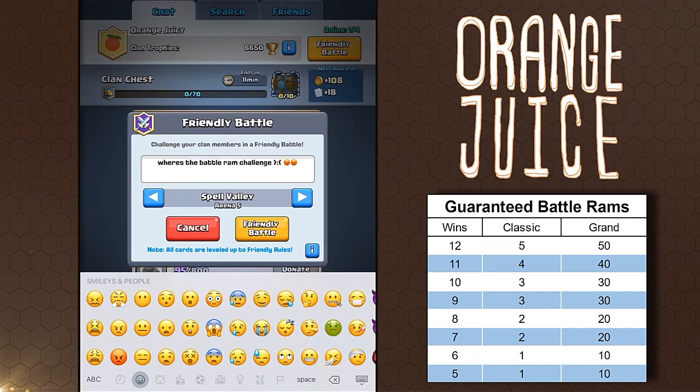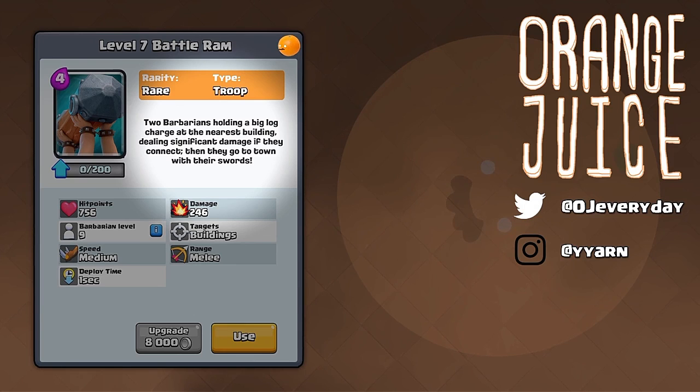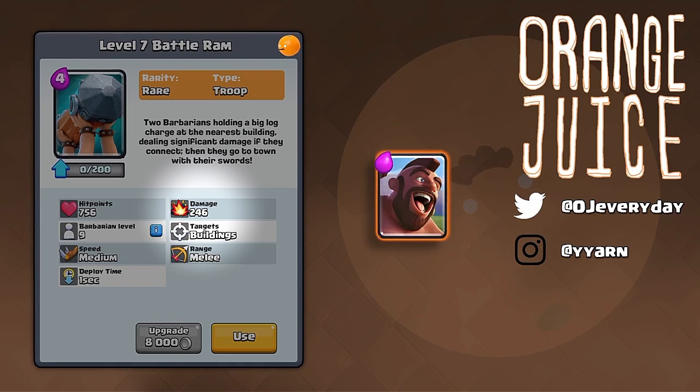The Battle Ram will release a little while later. Two barbarians holding a big log charge at the nearest building, dealing significant damage if they connect — then they go to town with their swords. The Battle Ram has more health than an Ice Wizard. It deals 246 damage, which is comparable to one Hog Rider strike. I'm only able to offer limited gameplay footage, but I can talk about its stats.